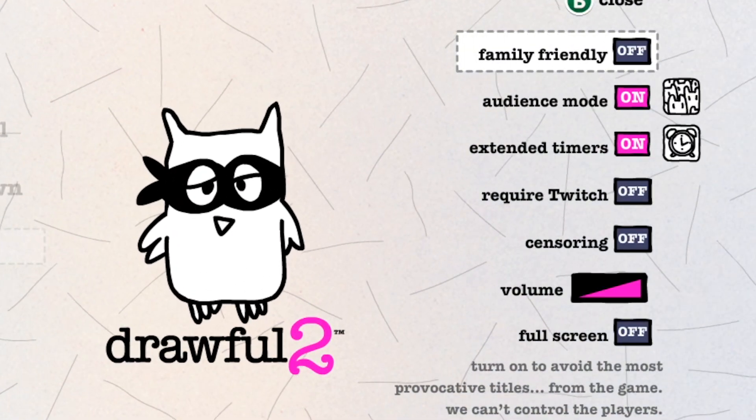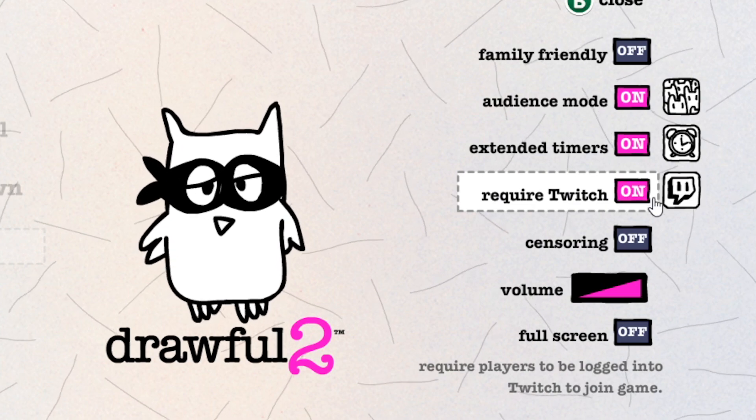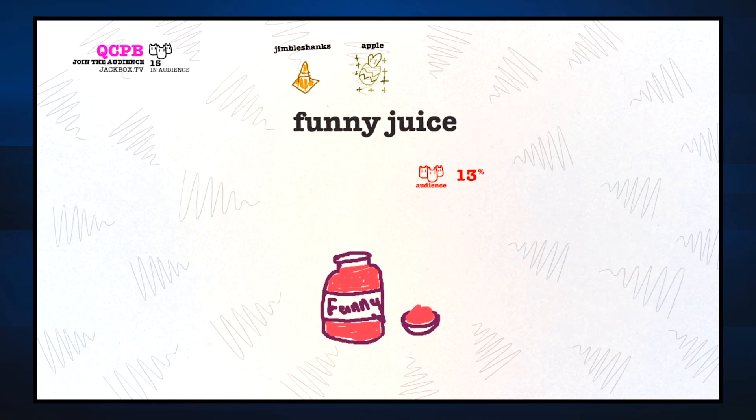There are new stream-friendly features like being able to censor answers or drawings, and requiring people to use their Twitch accounts to join the game. All in all, Drawful 2 is more or less a refined Drawful 1. It doesn't reinvent the wheel or anything — it just polishes it.